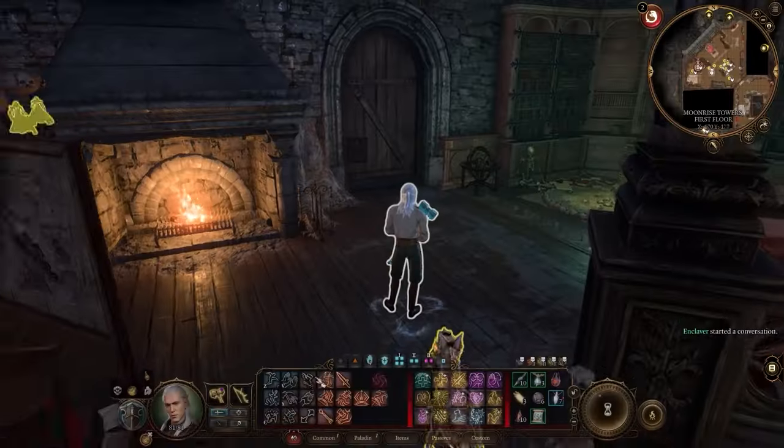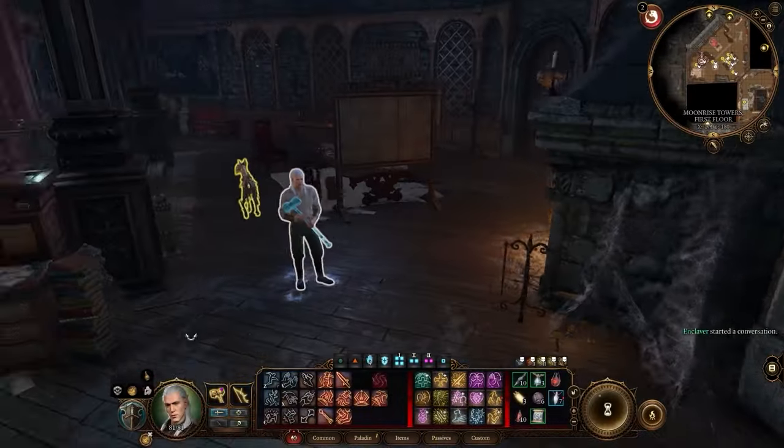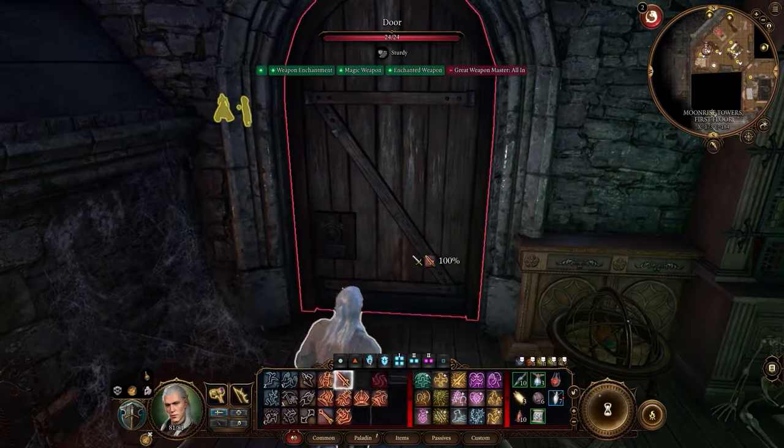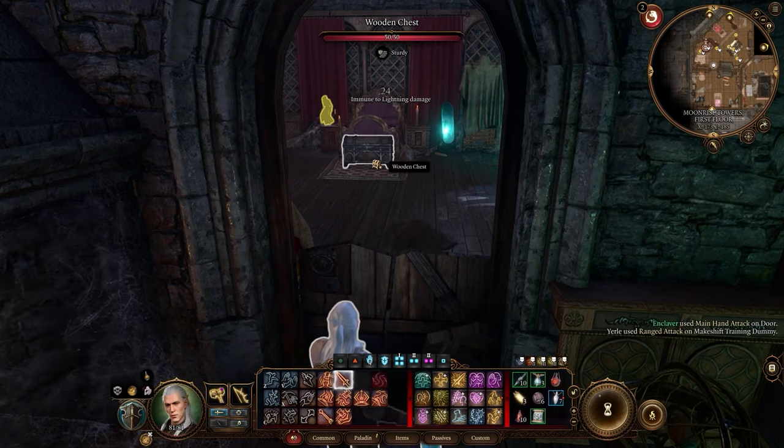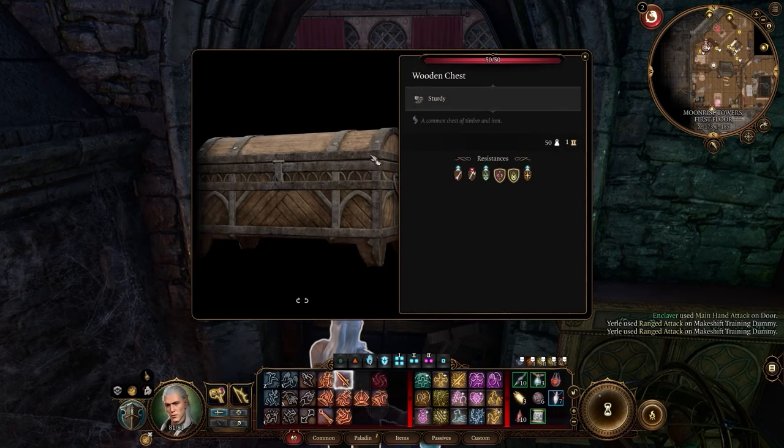At this point, I strongly recommend creating a save game because it may take you a few attempts to get it right. Inside, you will find what appears to be an ordinary chest, but is actually a Mimic.